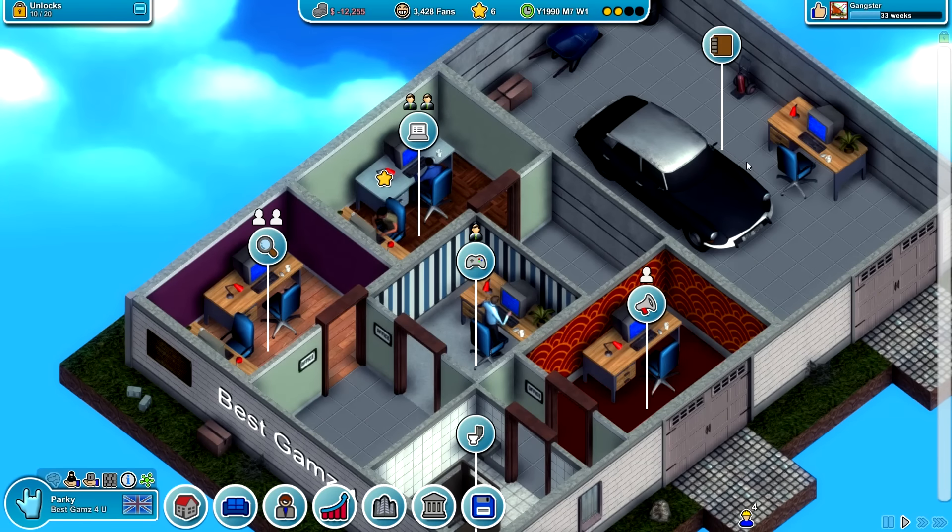Hello and welcome, my name is Parky and today we're playing some more Mad Game Tycoon. Last time what happened was we put down a room in the middle of the building, which means we can now do our quality assurance and fix all those bugs we create on games as we go through new technologies we're not quite used to yet.